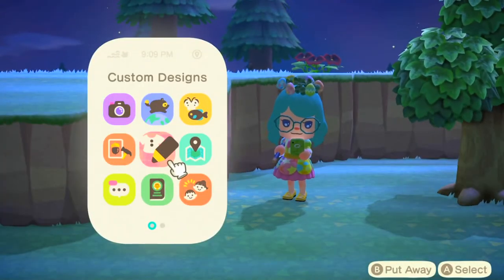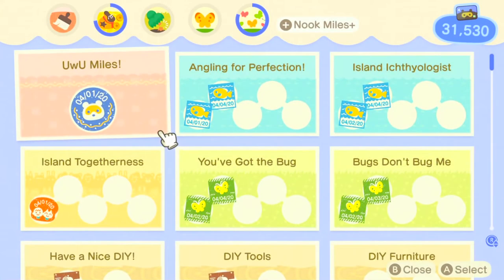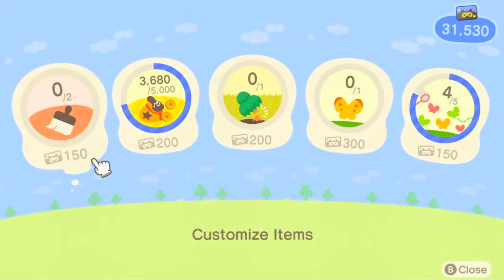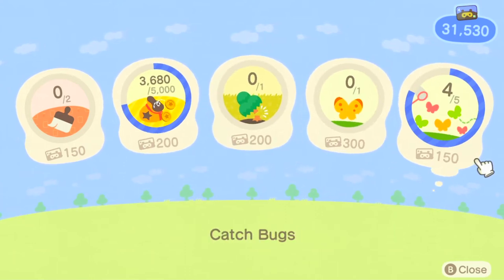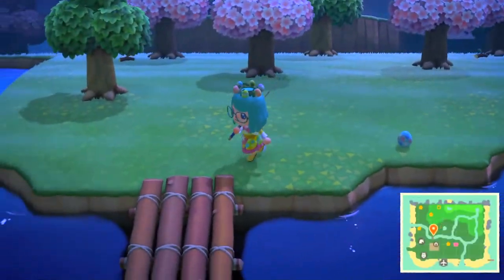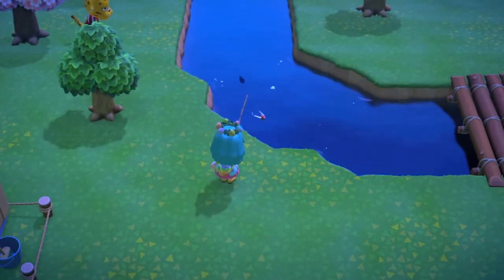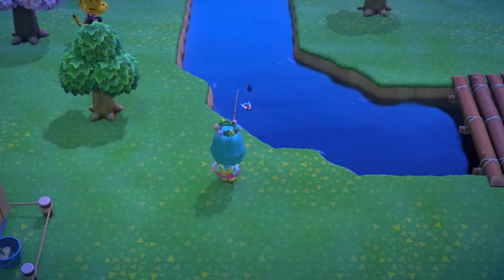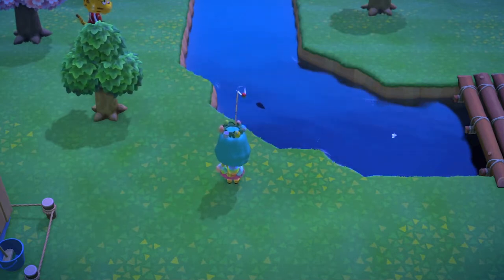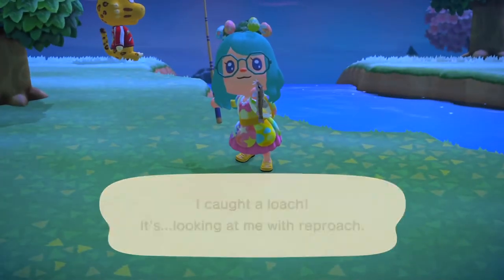There are tasks you can do — you go and collect nook miles or bells. Right now I'm doing the nook miles plus tasks because these help you get nook miles a lot faster. I just need to catch one bug to get 150 nook miles. You can use those nook miles to buy outfits or go to mystery islands, which is really good because those islands contain fruits or rare flowers not normally grown on your island. My island is a pear island — other islands grow peaches or cherries.